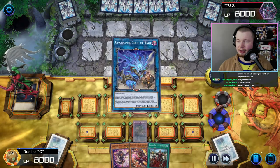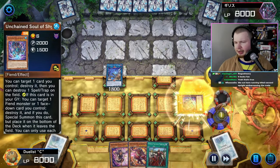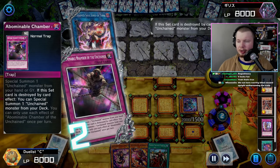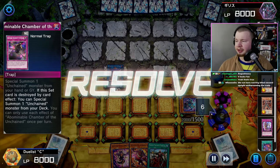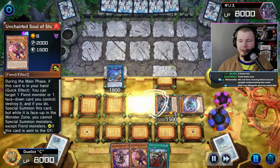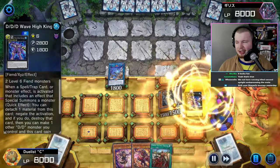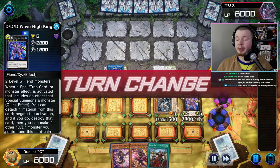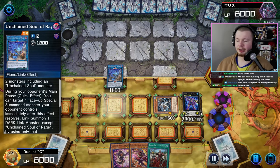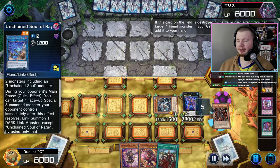We set Abominable Chamber of the Unchained, go into Unchained Soul of Rage, trigger the Shiama in the graveyard popping our trap card. Chamber triggers to special summon one Unchained monster from the deck — we summon the blue guy. Then get Sharvara from the grave and make High Wave King Caesar, which is a spell and trap negate. We have the Soul of Rage on board.